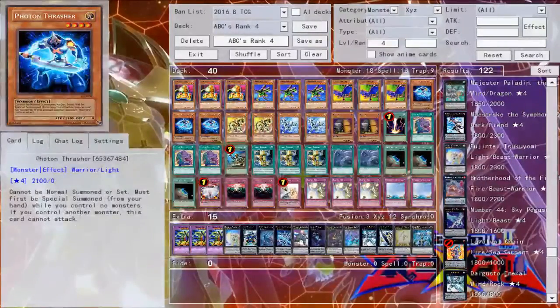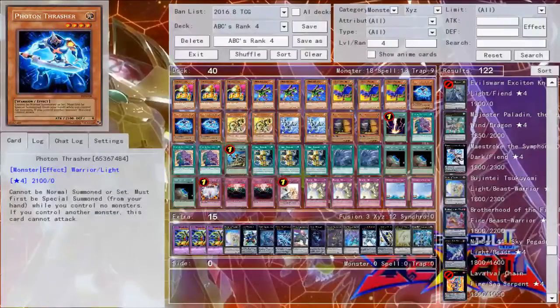Three copies of Photon Thrasher. Looking at the OCG list, Photon Thrasher is pretty common. It's one of the best cards you can play because it gets you straight to your rank 4 plays and gets your combos rolling. Unlike other monsters you could be playing, it doesn't require your opponent to have anything — you can just special summon it and get your combo rolling. It's also 2100 attack, which is important because it gets over a lot of smaller monsters. A lot of times when your opponent makes their first turn plays, they don't always make really big monsters, so Photon Thrasher can simply beat over them.